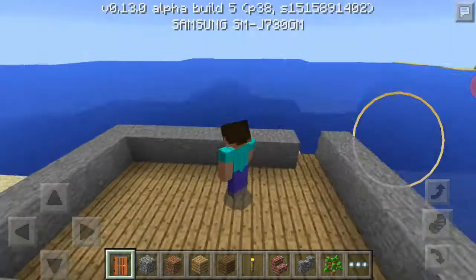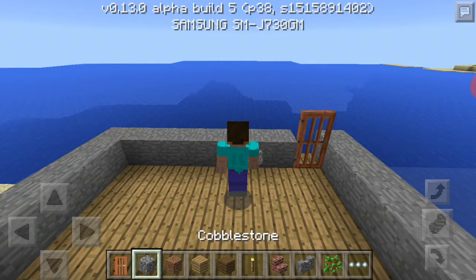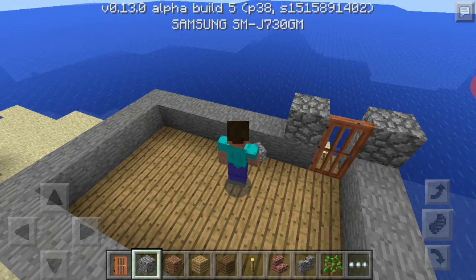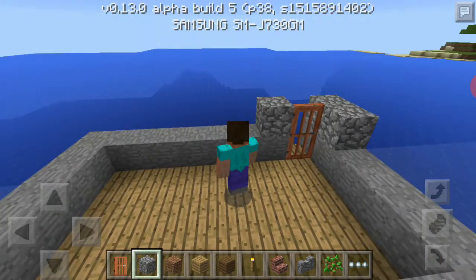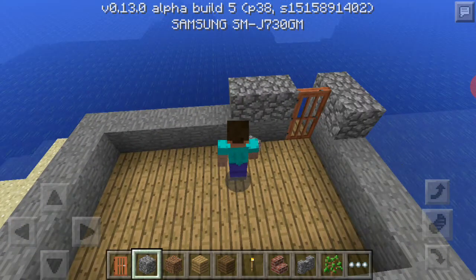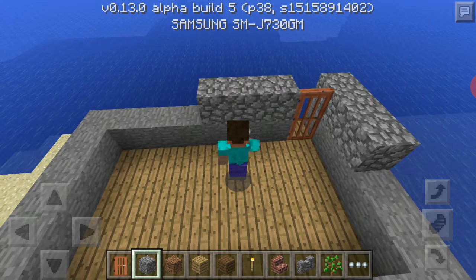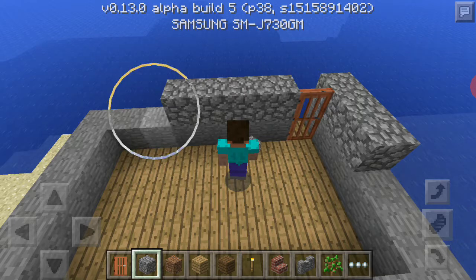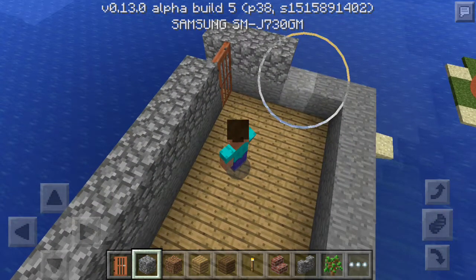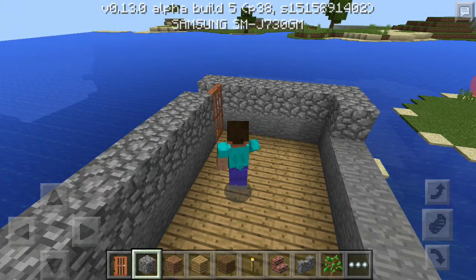Just put the door here. Now let's take the brick — two bricks here. Now this looks so bad, right? No problem, we are just making a small headquarter but we can make it look stylish.